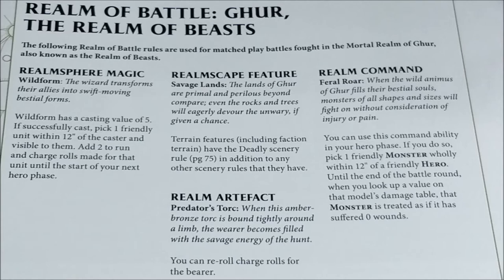The artifact for Ghur is quite interesting because it lets you reroll charge rolls for the bearer — essentially saving you a command point for using Forward to Victory on that model. It's only when you charge, but it's really quite interesting. If you are coming from Ghur and the model you're using is lethal in close combat, you can bring it much faster. So it's really quite an amazing artifact to take note of.